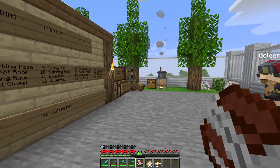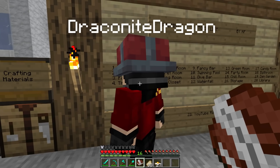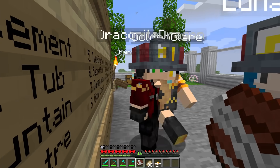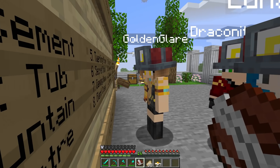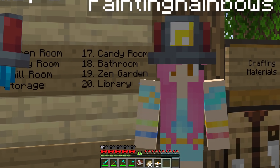You can see there are five signs — everyone pick a sign. I'm going to read to see which one's easiest. I dibs one! Move your butt. I will be working on the candy room, bathroom, zen garden, and library.